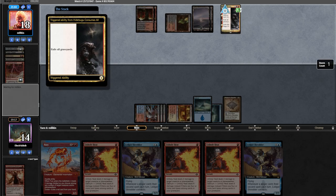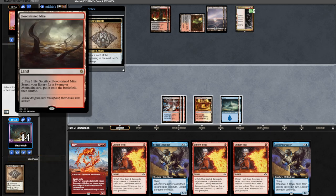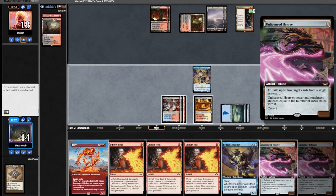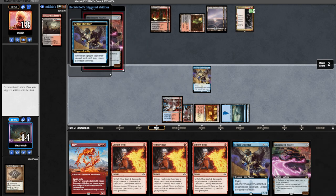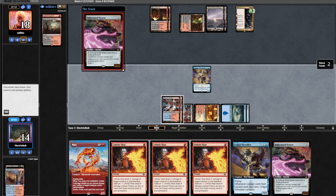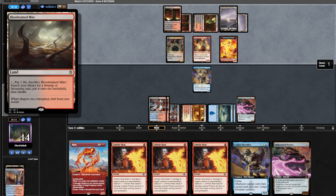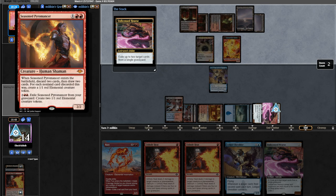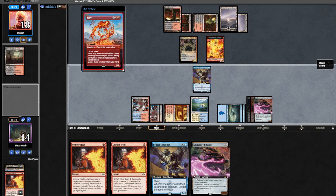With the exile trigger on the stack from Hidetsugu, they bolt our DRC so it gets exiled. Opponent passes back; we Bauble them, seeing a Bloodstained Mire on top. We draw into two Unlicensed Hearses. We go Ledger Shredder into Hearse, connive, find a land, and pitch it. Opponent flips the vessel and plays a Pyromancer, discarding Feign Death and the land we knew about. In their end step we Unholy Heat the Pyromancer and exile it with Hearse. We draw a land and slam our Fury to wipe their board. Opponent just scoops.